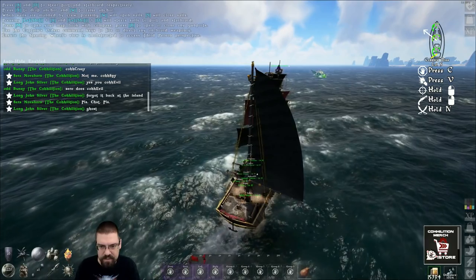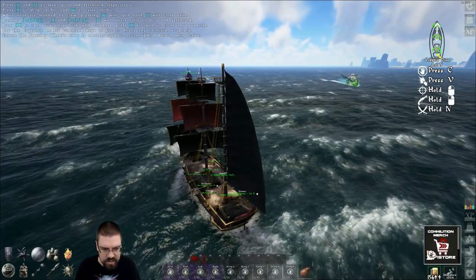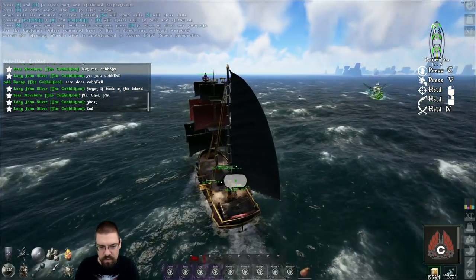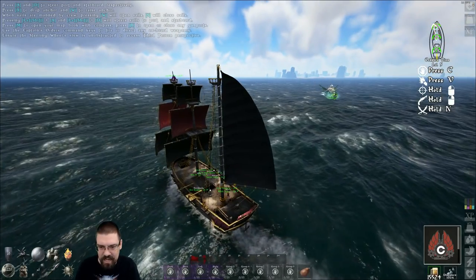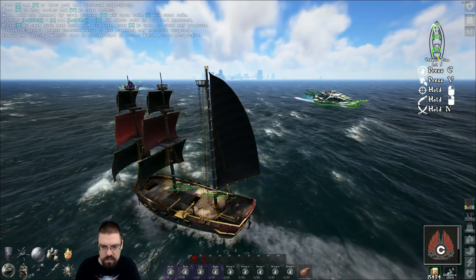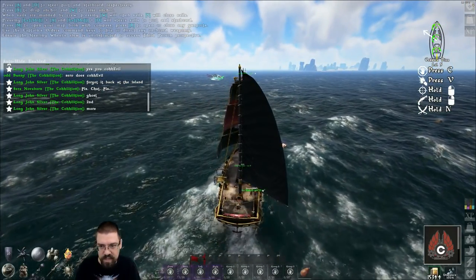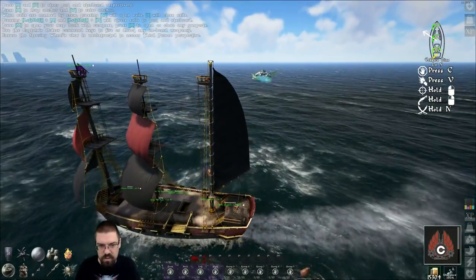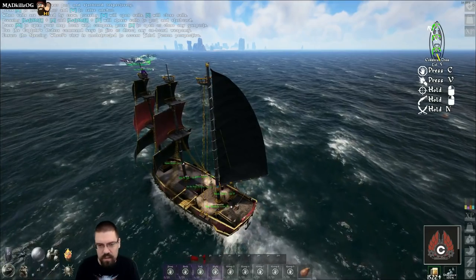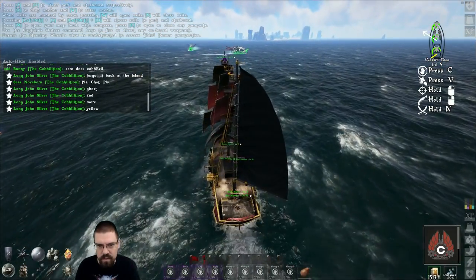We're going to try to get around him to the left because it looks like he's attacking hard to port. Starboard cannons — need people on our starboard cannons. Don't slow down, don't engage unless he engages. They've theoretically reduced the aggro radius, so if we can get around him, we're going to do that. We've got two more ghost ships ahead of us. Oh Jesus, there's another one. They need to drop the spawn rate of ghost ships by like 75% — this is ridiculous. This is like playing a horror game.